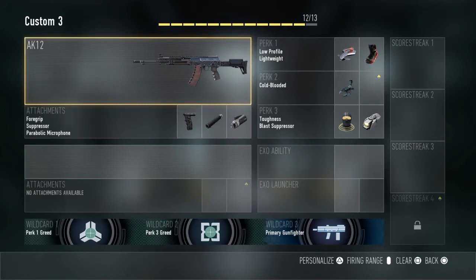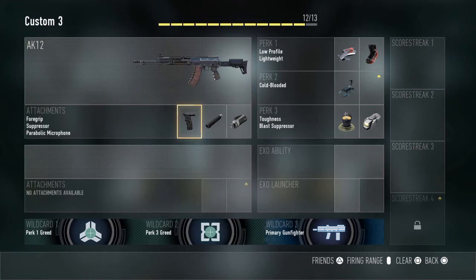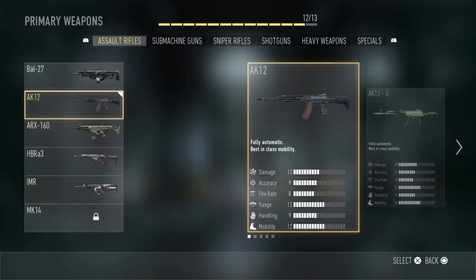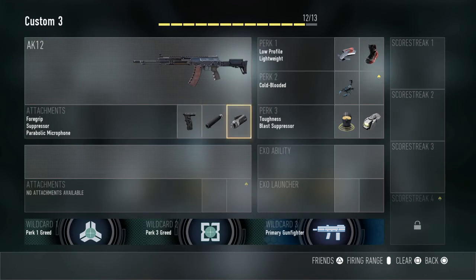Starting off, AK-12 — make sure you have that. Next up you have the foregrip, which adds pretty much accuracy, and the suppressor which decreases the accuracy but it is good to keep you off the radar. And then the parabolic microphone will put people on the radar who are using silencers, so other people will be using that.